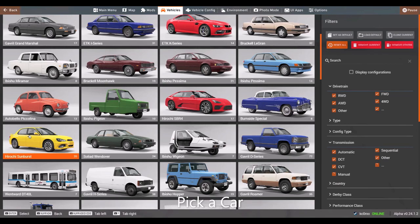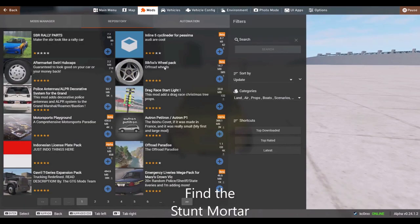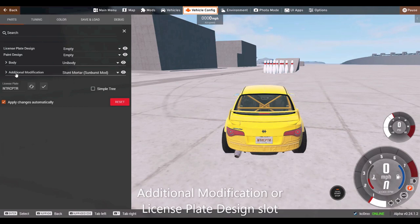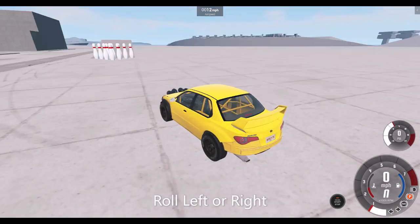Now it's time to pick the car you want to use as a bowling ball. I've had pretty good luck with the off-road version of the Hiroshi Sunburst. To induce a rollover, we're going to use the stunt motor, which can also be found on the BeamNG repository. Search for stunt motor and it should be the only item that pops up. The stunt motor supports all of the stock vehicles that come with BeamNG and can be installed in either the additional modification or license plate design slots. I have this vehicle configured to either roll left or roll right.